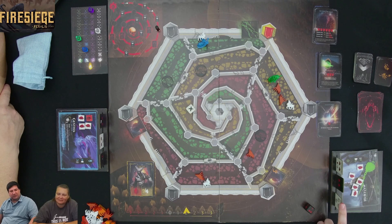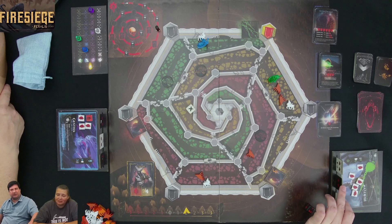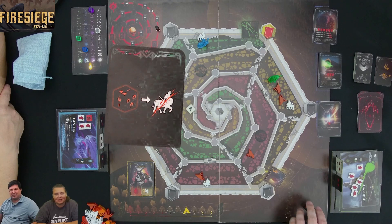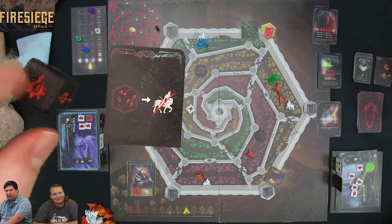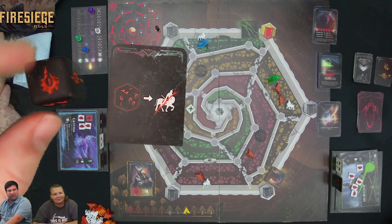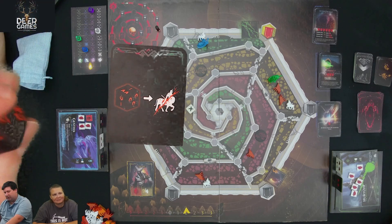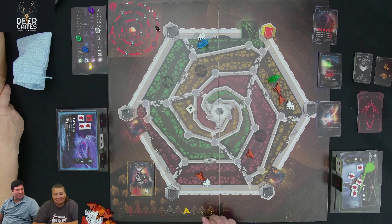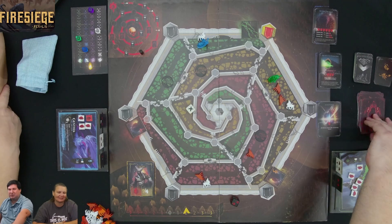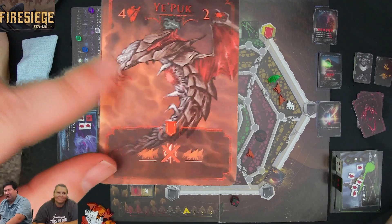Steve picks his tile. The bad side has an evil die — the result is either a one or zero for losing soldiers, or negative symbols that move the morale track down or push the horde track up. Steve rolls the die and lands on a result that moves the horde track twice. This triggers a new enemy card — the Yippook enters the board. He has four health and moves twice, spawning in the green lane.